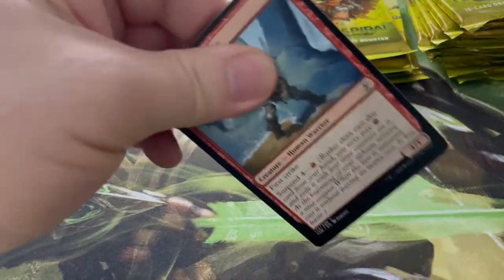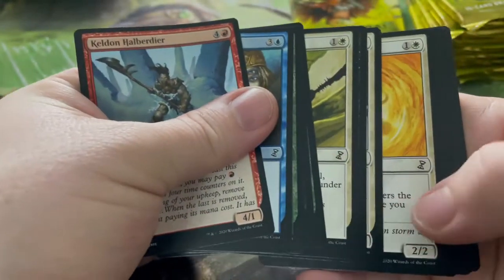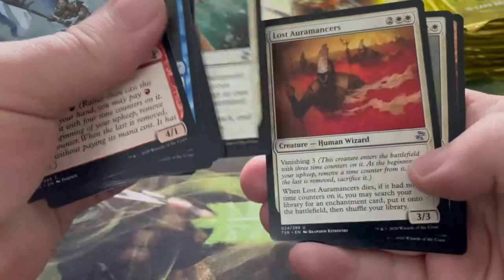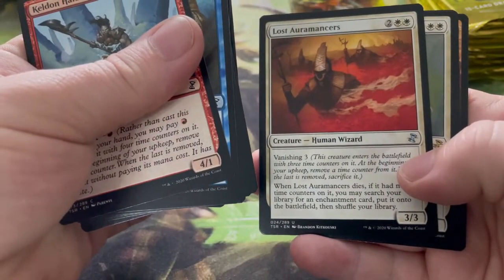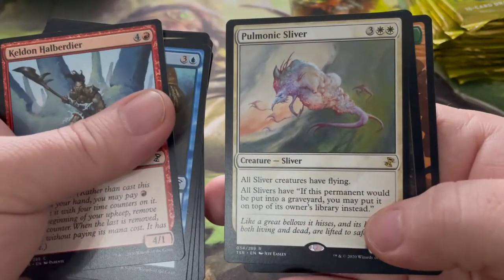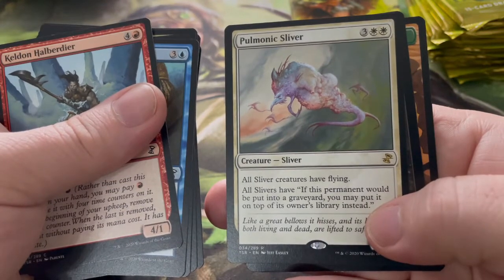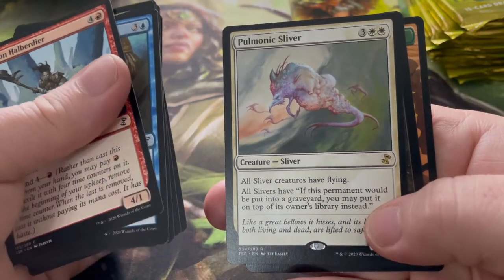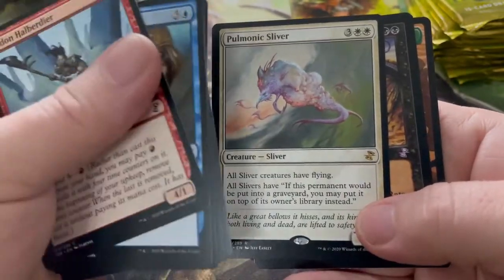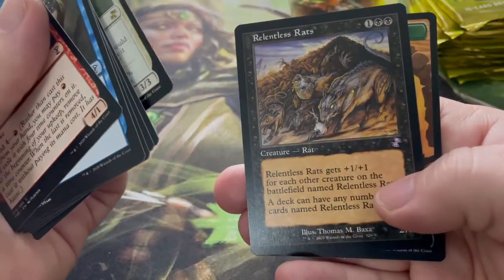Gray Merchant of Asphodel — recently just reprinted, and we've got another one. Let's go through and find out what uncommons we have. Harmonize, Return to Dust again. Lost Auramancers, and a Pulmonic Sliver — all sliver creatures have flying. And all slivers have: if this permanent would be put in the graveyard, you may put it on top of its owner's library instead. So your sliver creatures are just never gonna die because they'll always go straight to the top of your library. Relentless Rats!